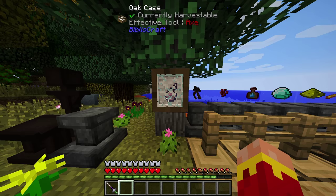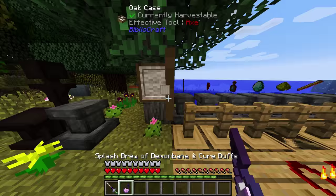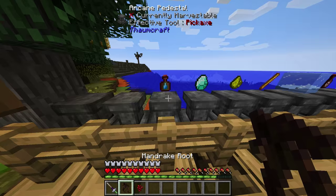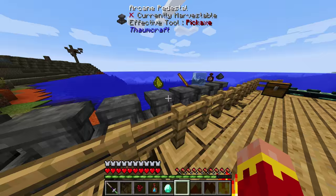The thing you're actually going to need to make this work is the Splash Potion of Demon Bane and Cure Buffs. This one's Demon Bane 3 — you can just make more if you don't want to put the extra stuff in. Here's the recipe: a Mandrake Root, a Netherwort, a Tear of the Goddess, and a Diamond to increase the capacity, because it's going to take seven capacity points to make this work.